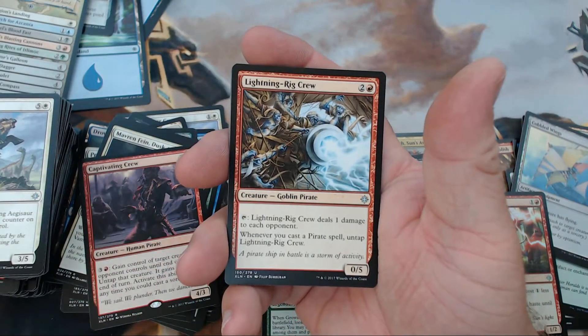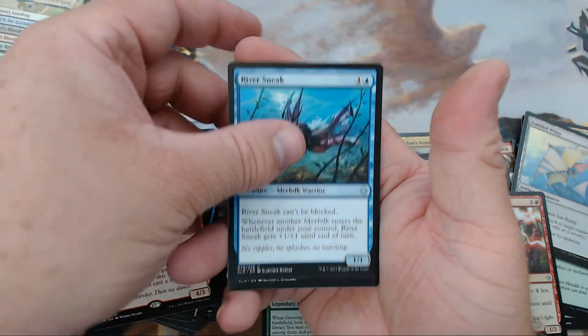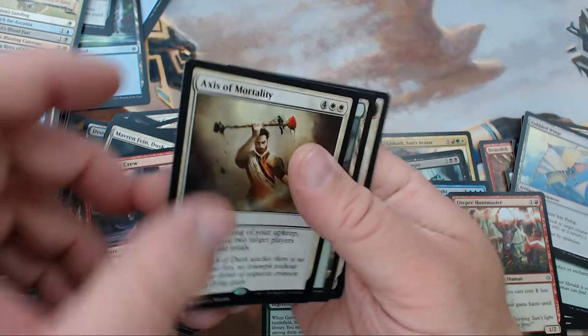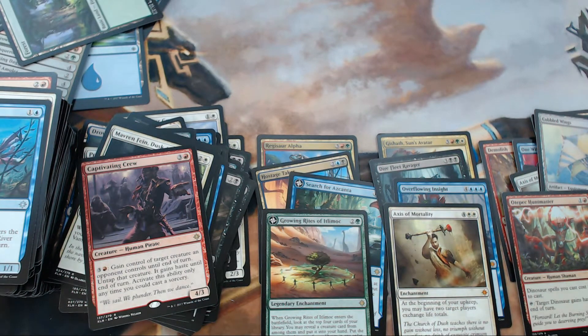All right, Lightning Rig Crew, Sheltering Light, River Sneak, and our rare is Axis of Mortality — our fourth mythic. We did get a foil version earlier, but yeah.